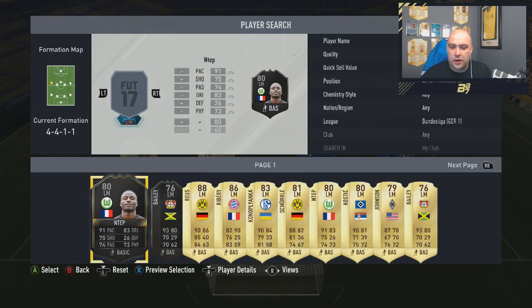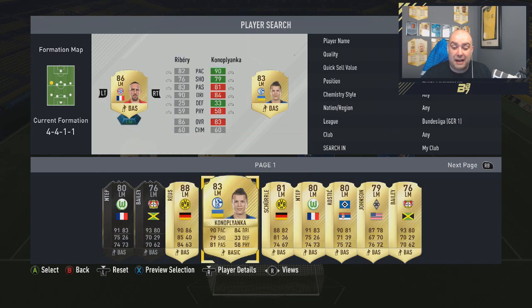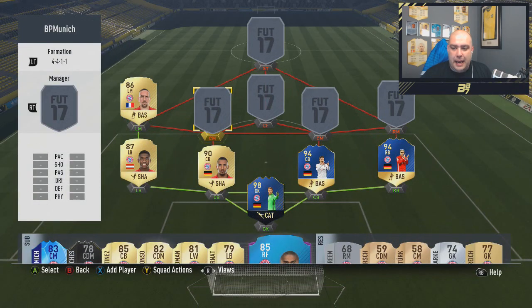On the left-hand side, non-informed guys, we have the 86 rated Frank Ribéry — 82 pace, 90 dribbling, 76 shooting, 83 passing, 59 physical, 5 star skills as well. 4 games, 1 goal, 8.8k paid.